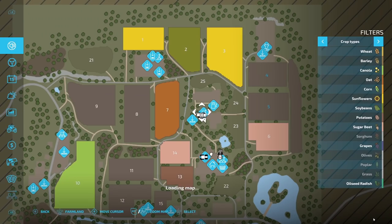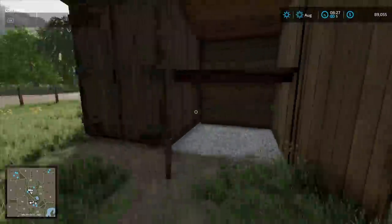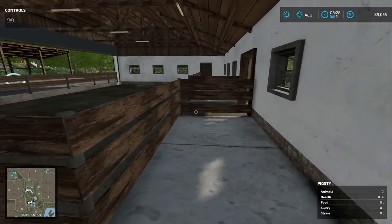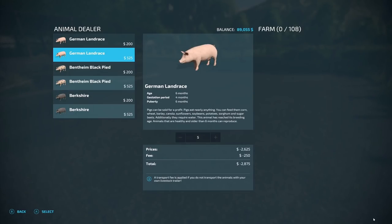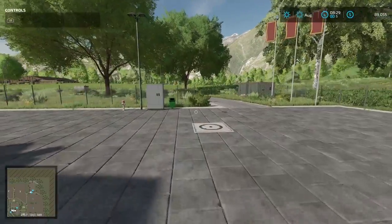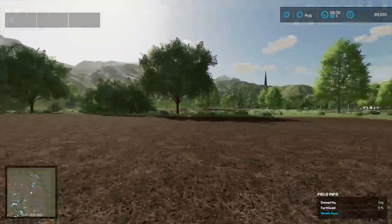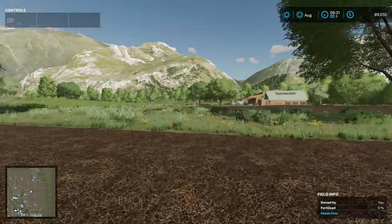Looking at the fields, you start with fields 5 and 4. There is also some storage here. This looks like an animal placeable — it's actually for your pigs, and this thing can hold up to 108 pigs. Let's look at field 4 — it's a decent size. You already own field 4, so you can get rid of these trees and plow fields together. If you buy field 6, you can plow all three together and have one decent-sized field.